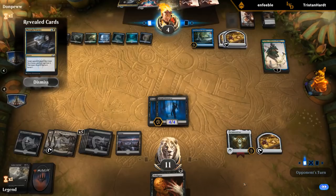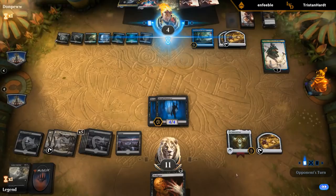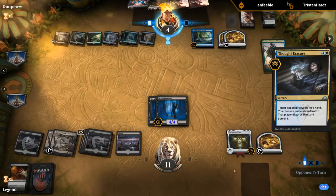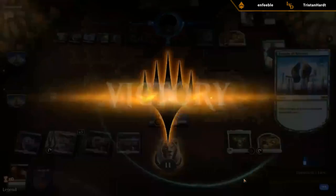What does Ascendancy get? Thought Seize — that's fine. The opponent is looking at the graveyard but there's no creature really worth reanimating again. If they get a Lich I can Disfigure it to prevent them gaining life. Ritual of Soot doesn't kill Dread Presence. Opponent keeps the card on top, plays a Temple, and scoops. Who needs Ashiok anyway?